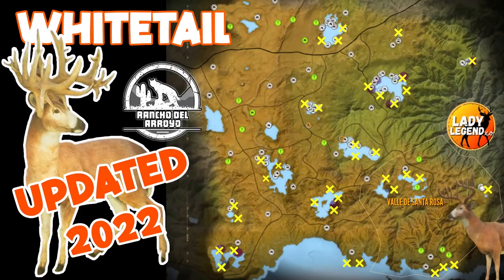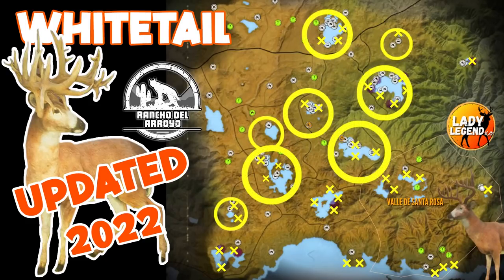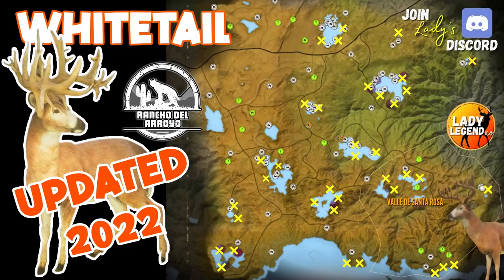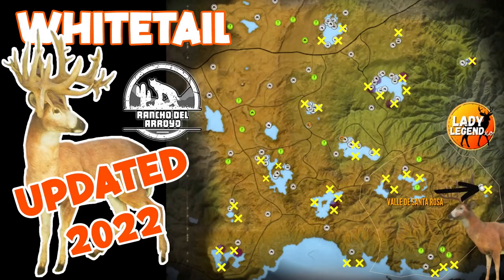Here's the hot spot map showing everywhere I've found a whitetail zone after the update. They're at way more than the eight original lakes — still at those eight, though I don't have any at Heart Lake this time, so check there anyway. In total I have about 38 zones, and I'm probably still missing a couple. There are whitetail along the bottom coast — definitely check there. The only area I didn't find any is the top left corner; all other lakes need to be checked.